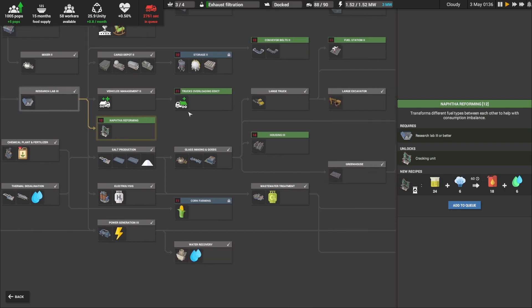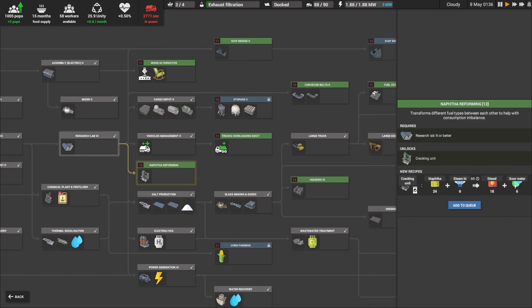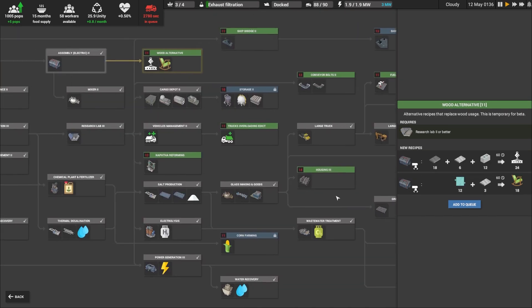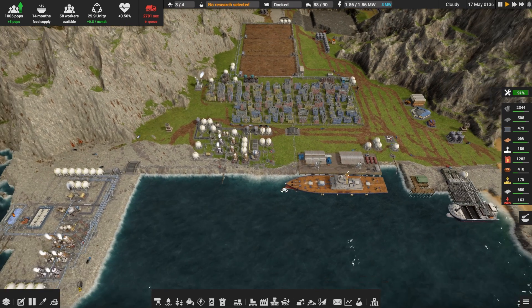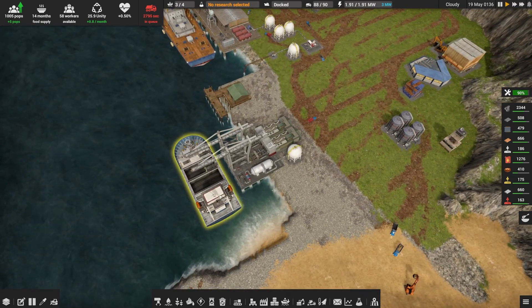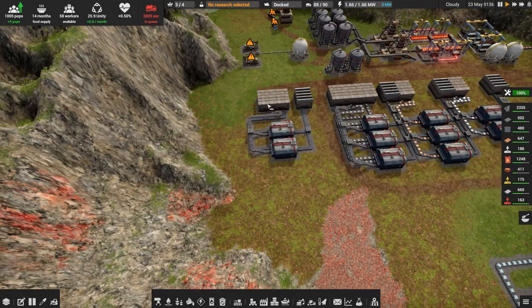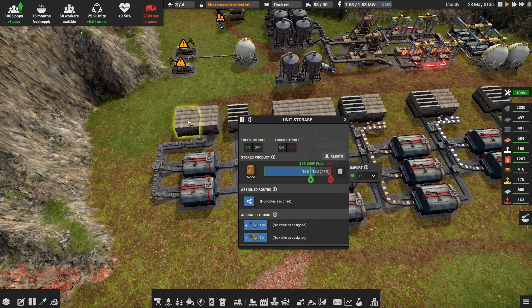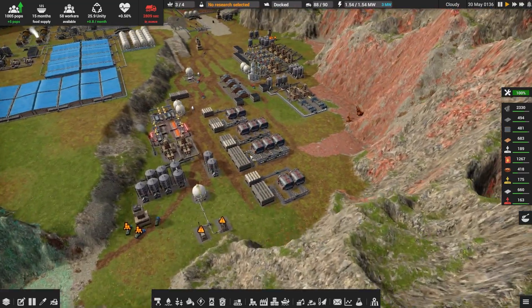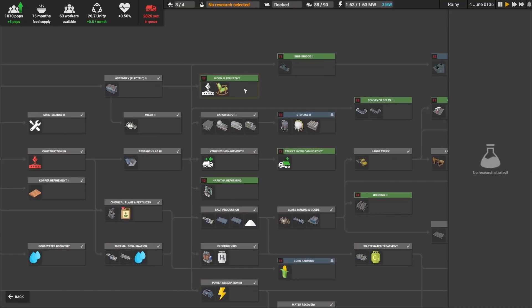So I'm actually favouring putting a halt on exhaust filtration and instead either going straight for naphtha reforming or going for wood alternative. Naphtha would give us a little more diesel, though we'd mostly have to dump the sour water since we haven't got room to recapture it. The wood alternative would reduce our diesel dependency in two ways: right now we're dumping a lot of diesel into our cargo ship to grab wood, and a lot into trucks carrying wood up here for furniture and construction parts. If we switch to steel, that could just be brought straight from here — and we're not going to run out of iron anytime soon. So I'm in favour of going for the wood alternative a lot earlier than expected, then moving on to naphtha reforming after.